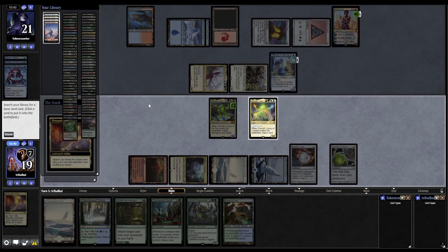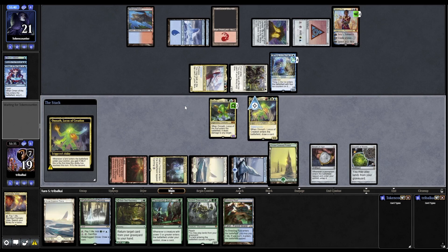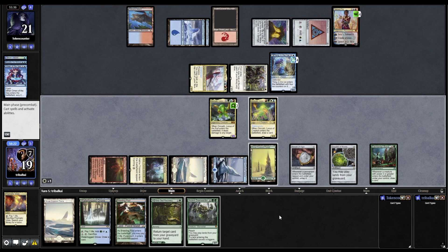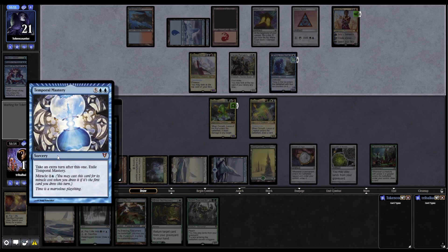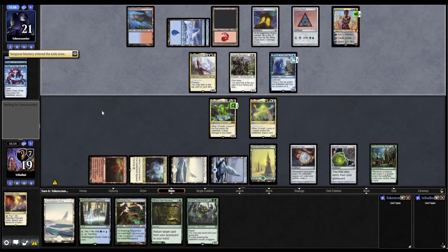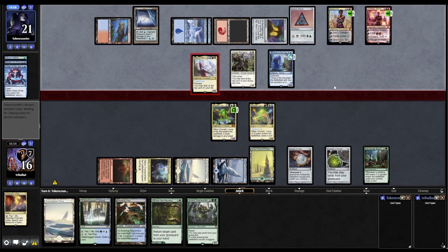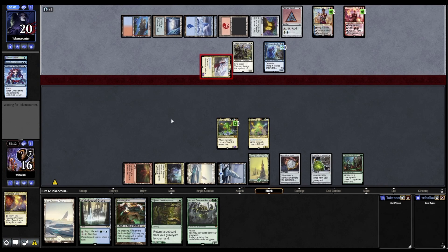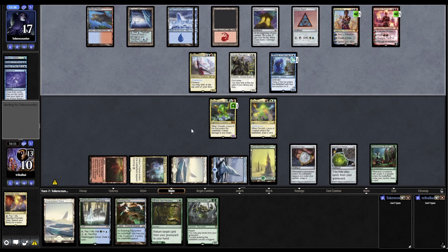I want to make this Omnath the threat so if they've got removal they'll point it over here. That bumps us back up to 20. Make another land, grab ourselves a Forest - that makes us 4 mana with our commander, and another plus counter on Locus of the Roil. I think we just go Elemental Bond. Not able to make additional land drops unfortunately is hurting us, but we've got a 5/5 to throw in the way of Elsha at least. And a Temporal Mastery off the top for our opponent - so they get a couple of extra turns.